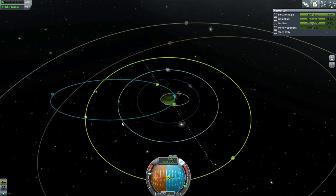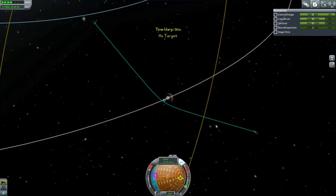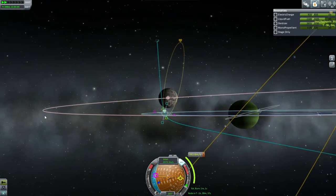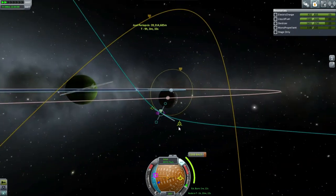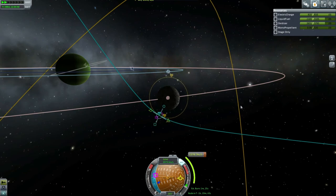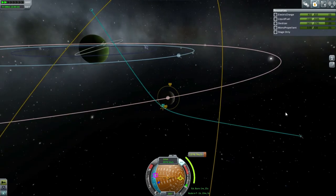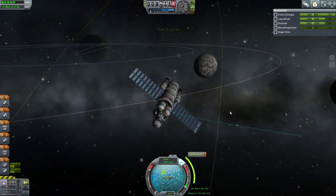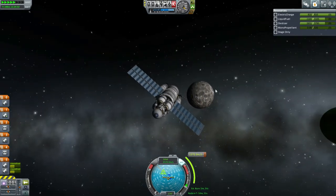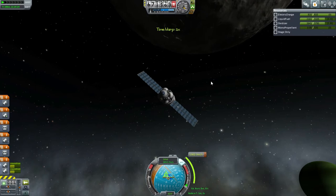About 400 kilometers seems to be the minimum from here. We're going to need some time to do this burn. Going to end up in polar orbit around Tylo — I guess we'll be landing somewhere here. It's going to take about 1,400 m/s to really get into a tight orbit, but we've got that and more. We've got goo containers, we've got Science Junior — should get a lot of science out of this.